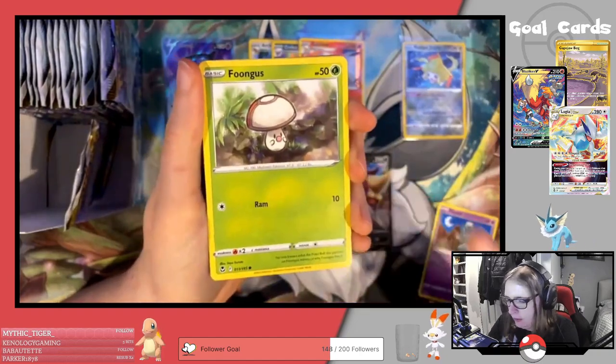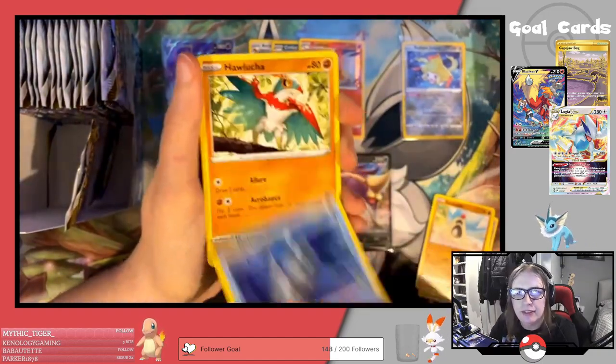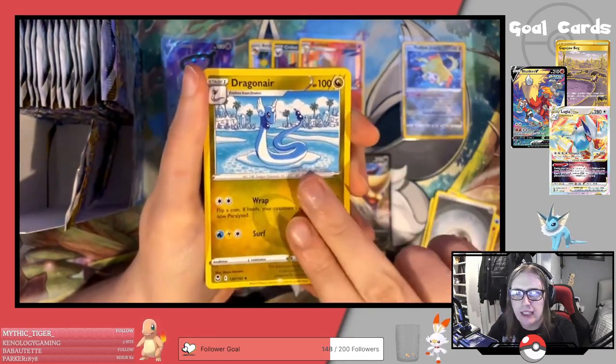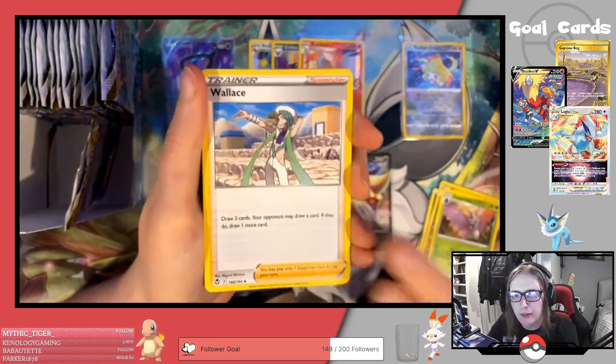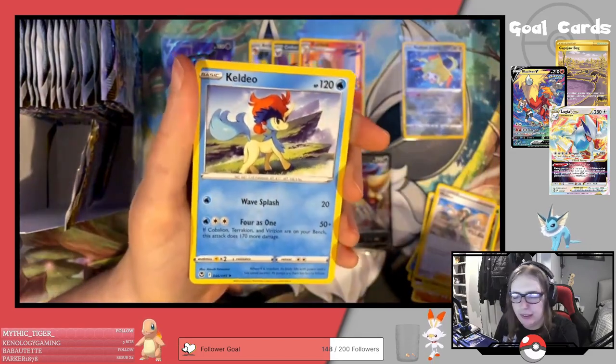Next pack: Alolan Grimer, Foongus, Sandygast, Relicanth, Hawlucha, Metal Energy, Dragonair, Venomoth — we've not seen that card yet — Wallis, Reverse Golbat, and a Keldeo regular rare.